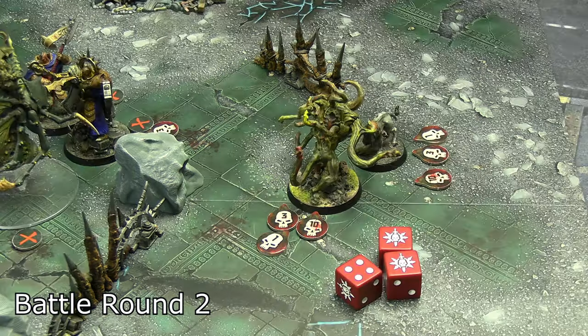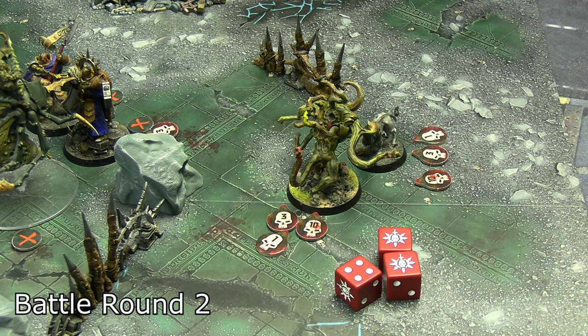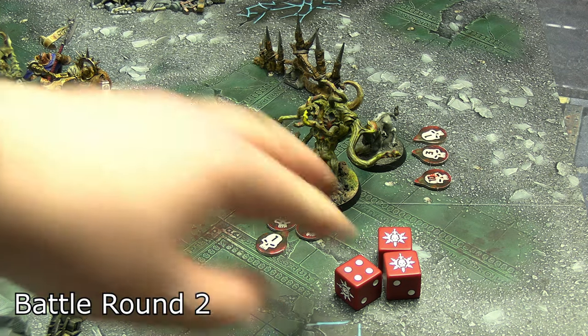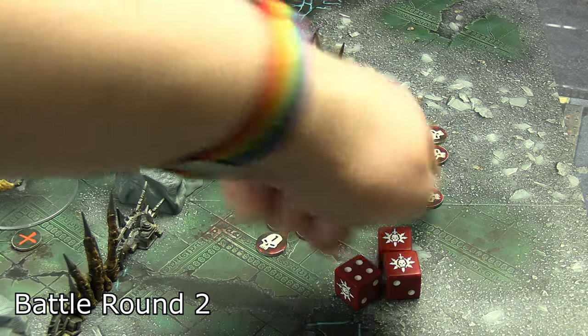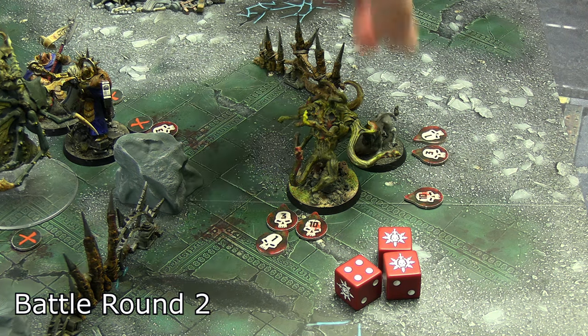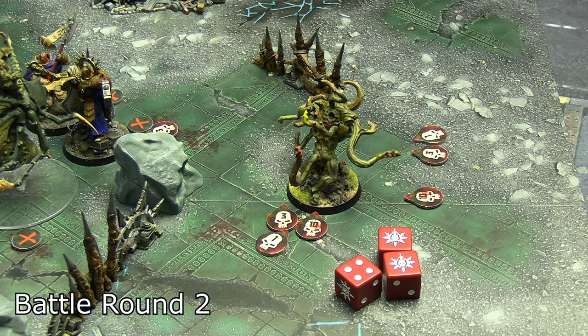The chaos spawn chased down its prey, engaging the Gryph-hound again. Four dice, strength four — managed two crits and a hit for a casual 10 wounds. Combined with the 14 damage already on the Gryph-hound, that finishes it off — the Gryph-hound is out. That takes us to the end of round two.